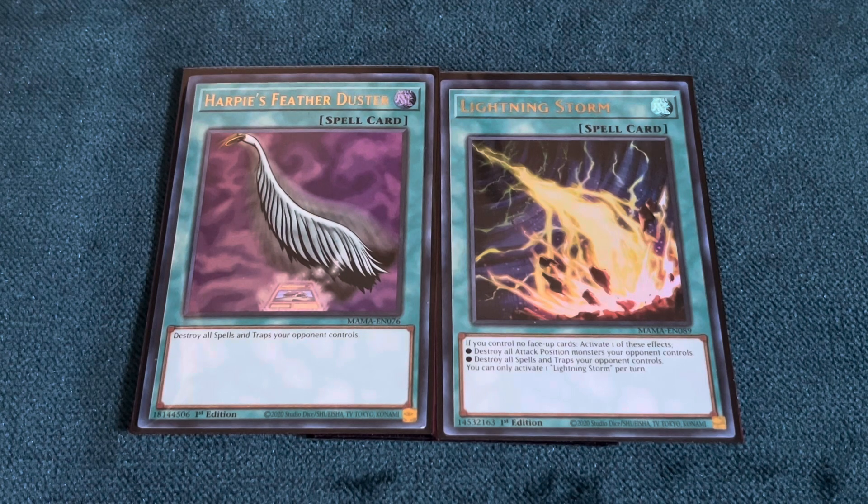That's pretty much all you can do against a Labyrinth deck. It's really simple, but it's a Floodgate deck — or a trap-heavy dependent deck — at the end of the day, so there isn't really much you can side. But the stuff that you can prepare is extremely effective in helping you win the game. That's the video, I hope you guys enjoyed it. If you did, please feel free to like, comment, subscribe, and I'll catch you guys next time.